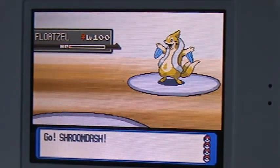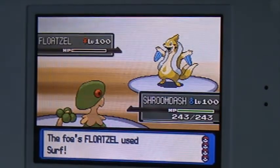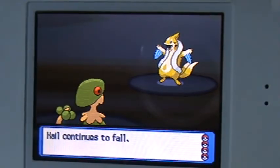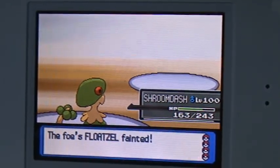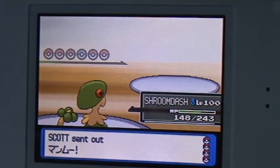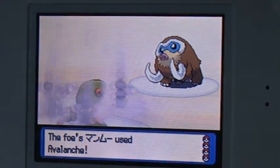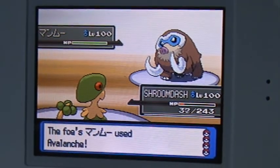I withdraw my main mortar and send out my Shroom Dash. I used Surf, which does a lot of damage. The Float Cell dies after the Hail effect. This was a Wi-Fi battle, so it was hard to predict anything. He sends out his Japanese Mammoth. That Mammoth uses Avalanche — super effective to my Shroom Dash — and kills it.